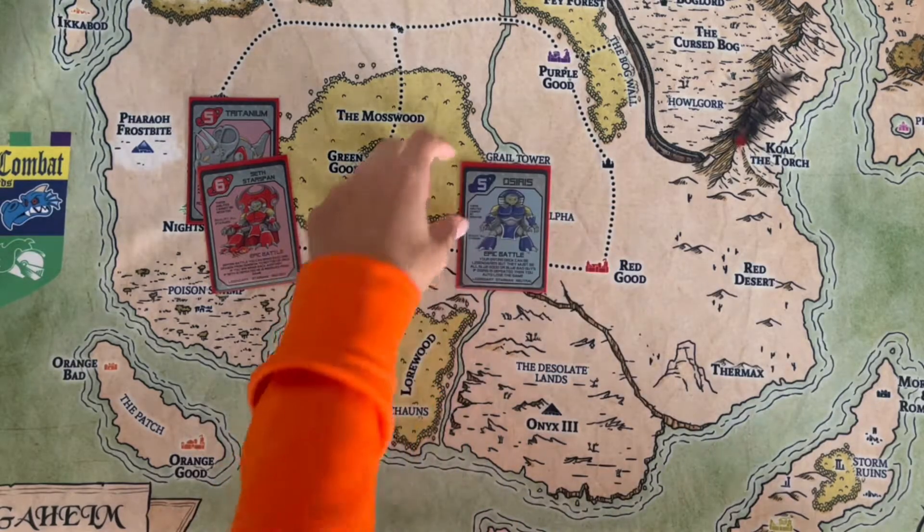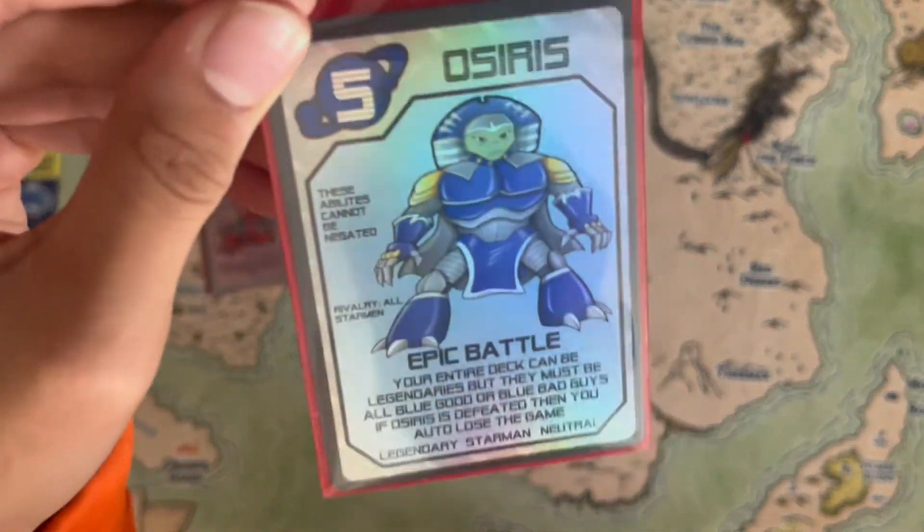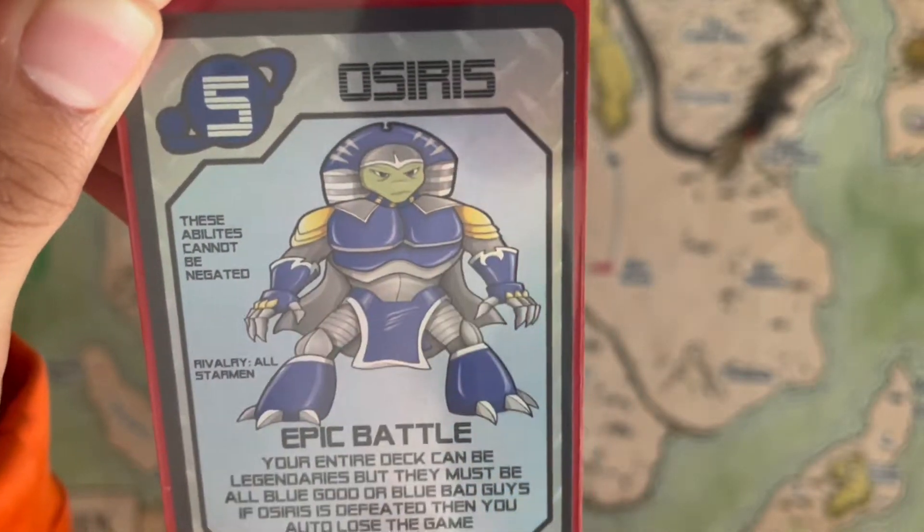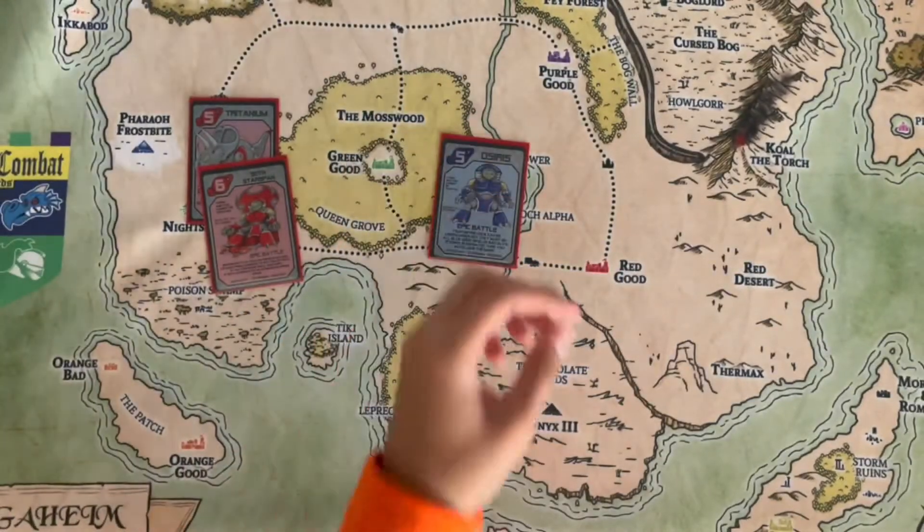Moving on to Seth Starspan's brother — it is Osiris. Osiris Starspan: Epic Battle — your entire deck can be legendaries but they must all be blue good or blue bad guys. If Osiris is defeated then you auto-lose the game, so it's kind of like a command ability.